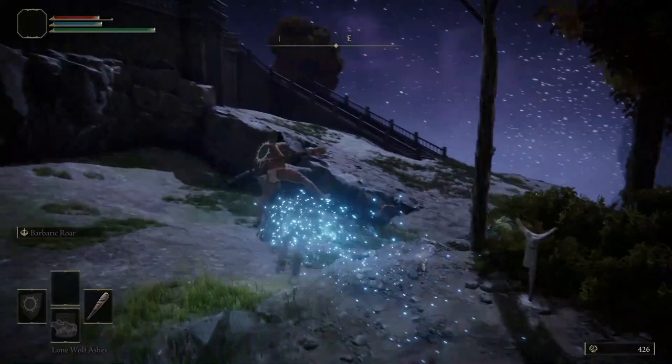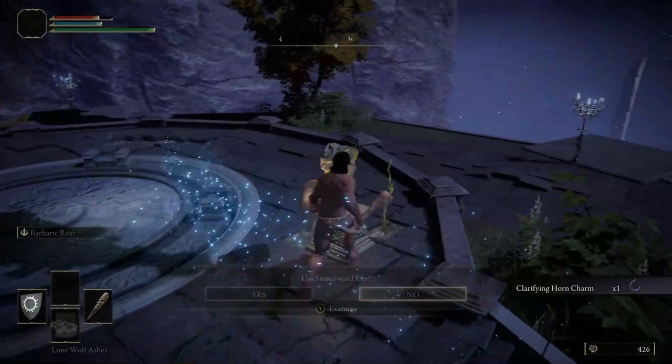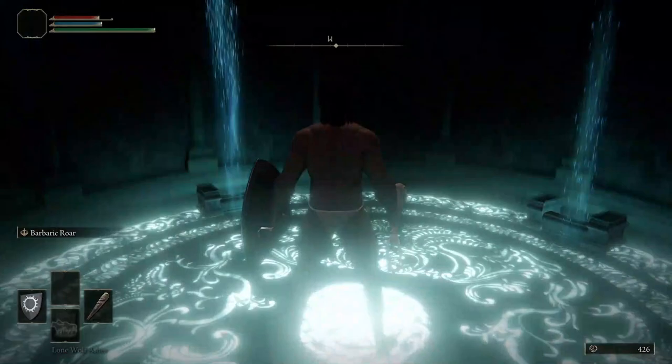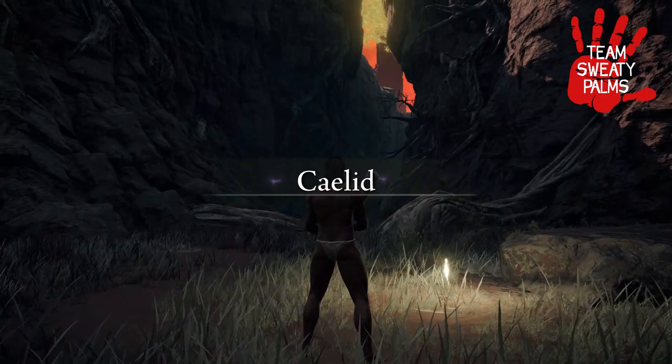Climb the staircase and loot our next talisman, the Clarifying Horn Charm. Then spend your Stone Sword Keys to activate the lift. When you reach the top of the lift, activate another Site of Grace, Deep Shifer Well. If you take a look around, you will notice this isn't Kansas anymore — you have just set foot into another region of the game. Welcome to Caelid.